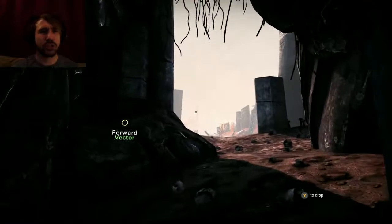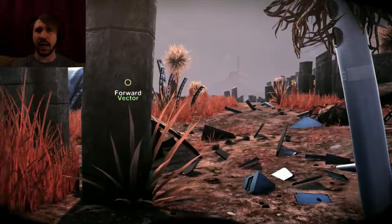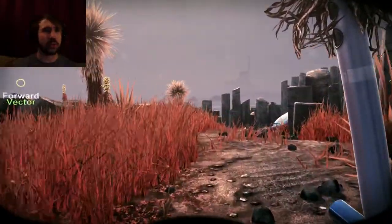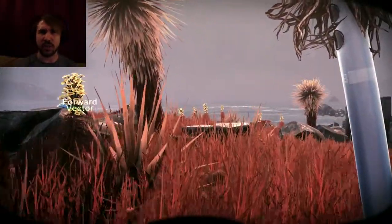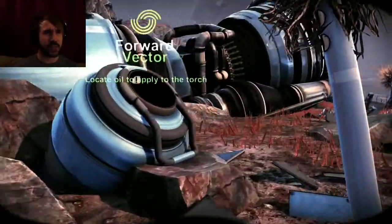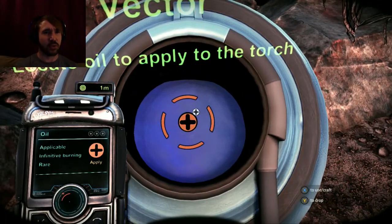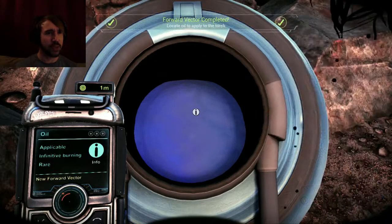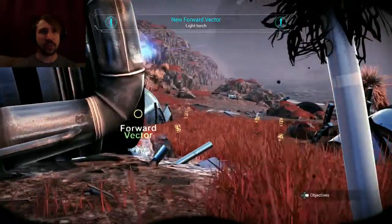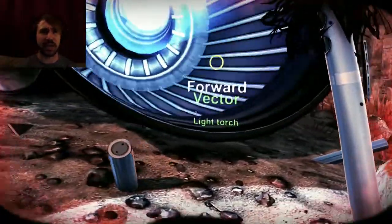Alright guys, so I have crafted my torch now. I do believe what I was doing wrong was simply that I hadn't followed the mission objectives in the order that it wanted me to, and so it wouldn't allow me to craft yet, which is not very good game design. I'm kind of against a couple things in this game already. These are all easily fixable things, but the controls are a little weird, and forcing me to follow these objectives rather than just learn stuff on my own is a really bad choice.